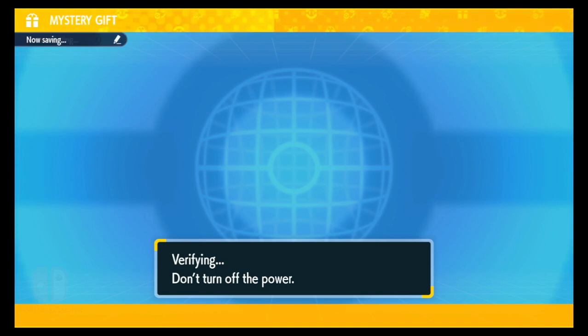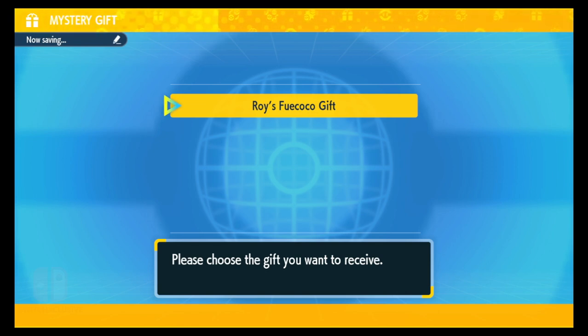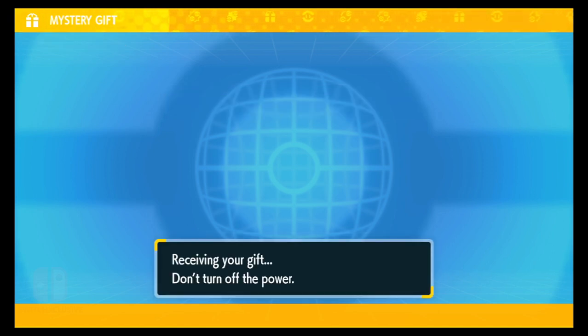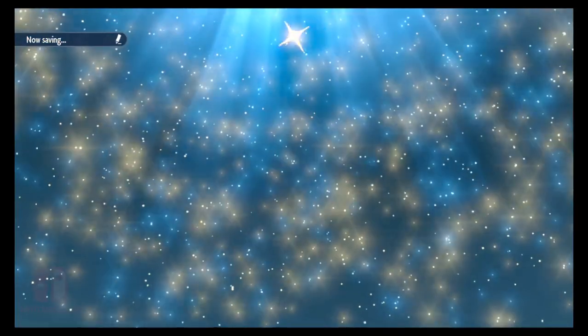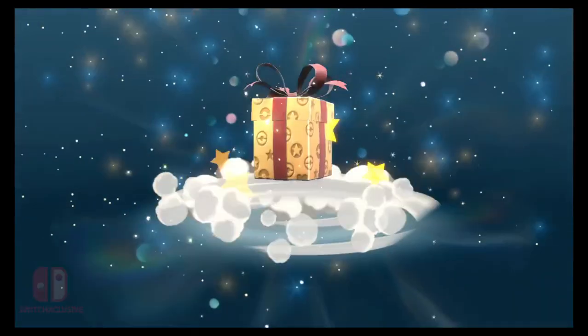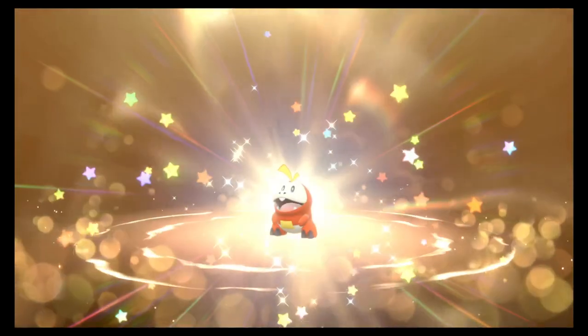It's verifying the mystery gift, searching for the gifts, and there you have it — a Fuecoco gift. Select it and watch as you receive the mystery gift into your game. If you have an empty slot in your party it will go there; if not, it will go to one of your boxes.